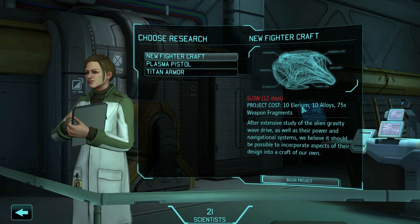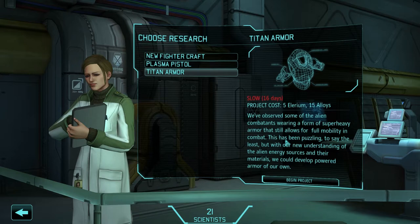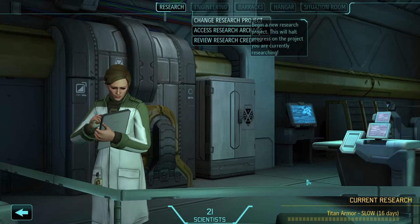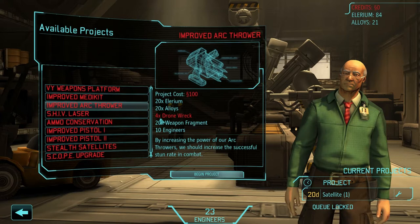Titan armor! We observe some alien combatants wearing super-heavy armor that still allows full mobility in combat. With our new understanding of alien energy sources and materials, we could develop powered armor of our own. That's very tempting. Plasma pistols, new fighter craft — I'm going to go with Titan armor. My instinct's always to get the best armor onto my guys. So we'll begin that project. Let's look at the improved arc-thrower — it costs a hundred and requires drone wrecks, but I've not even seen any drones, so we're not starting that right now.